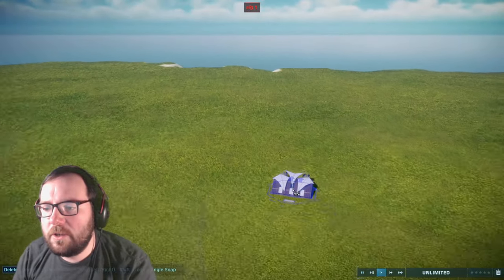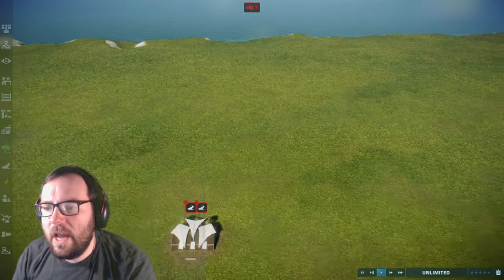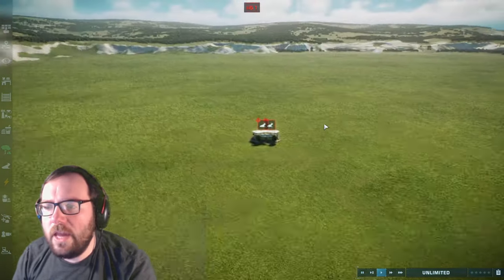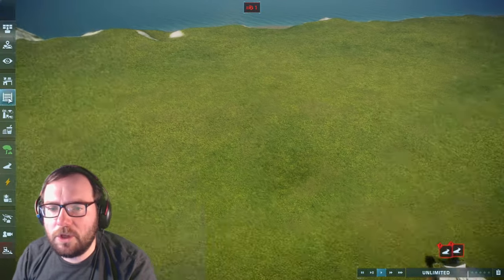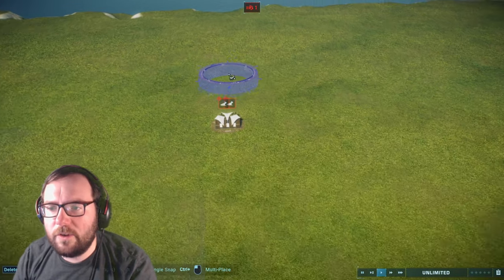For the dinosaurs, Dino Sasha picked velociraptor, T-rex, compsognathus, brachiosaurus, stegosaurus, and parasaurolophus. For the pterosaurs they picked dimorphodon and pteranodon, and for the aquatics they picked mosasaurus and ichthyosaurus.